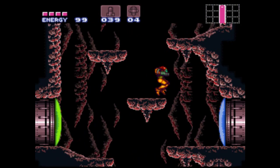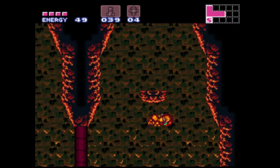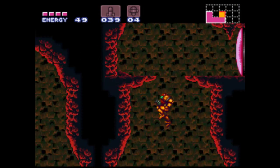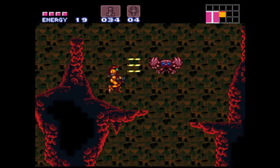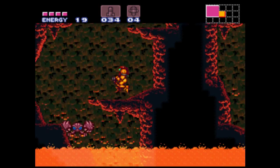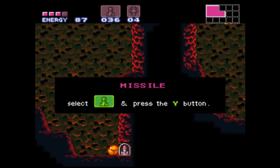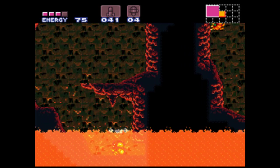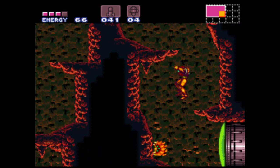Now we're done with Kraid; I'm cutting back to the Norfair elevator. Now that we have the Varia Suit we can enter this room and not take damage, because any room with a wavy background like that is a high temperature room — just being in it with your normal power suit will damage you. The Varia Suit also protects us from, or at least lowers, the damage taken per second from lava — not by much though. There's a hidden missile tank right there. Samus is probably the only hero badass enough to dive into lava just to get a simple ammo upgrade — Mega Man would die from this.